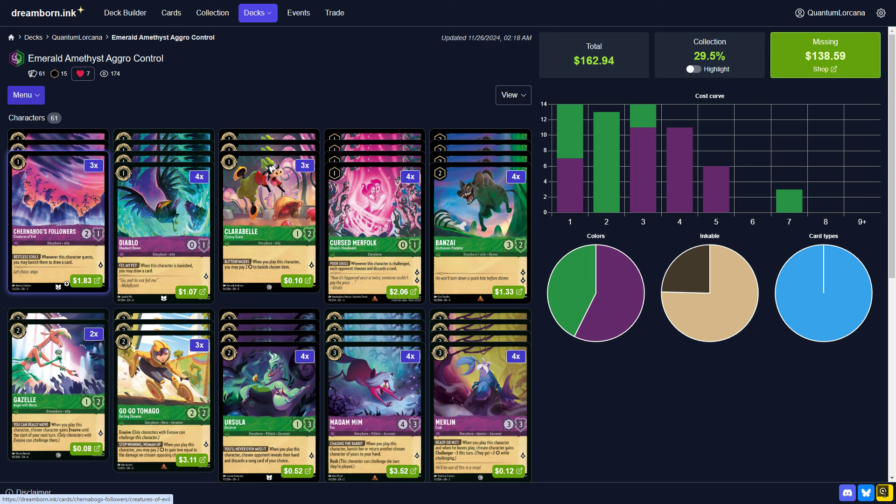Getting on to the actual cards being used here, we've got 14 1-drops: 3 Chernabog Followers, 4 Diablo, 3 Clarabelle, and 4 Cursed Merfolk. This is a very diverse and very powerful pool of 1-drops. All of them do something — they're not just vanillas.